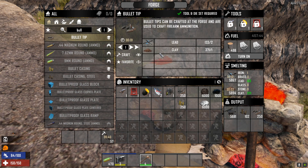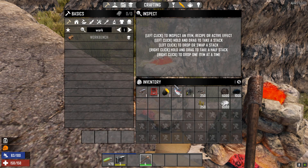Crafting bullet tips requires lead and clay, so we need to load up the forge with lead and clay. Clay can just be found by digging anywhere. For lead, you can get that by scrapping lead items, or if you find a mine, or even just by destroying the boulders on the surface.